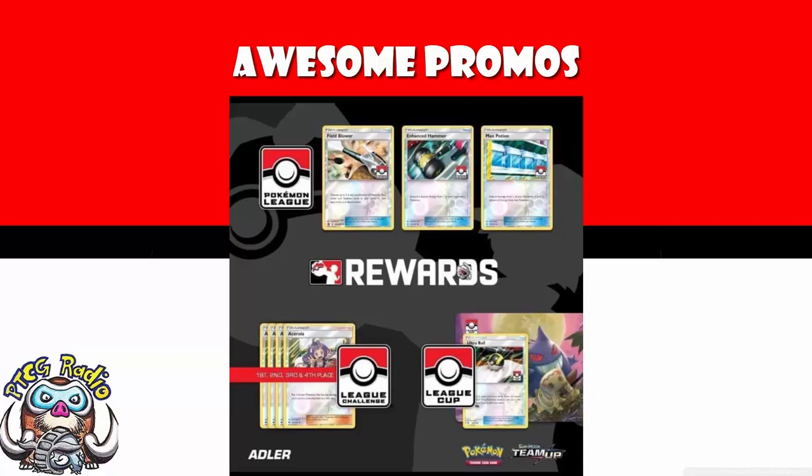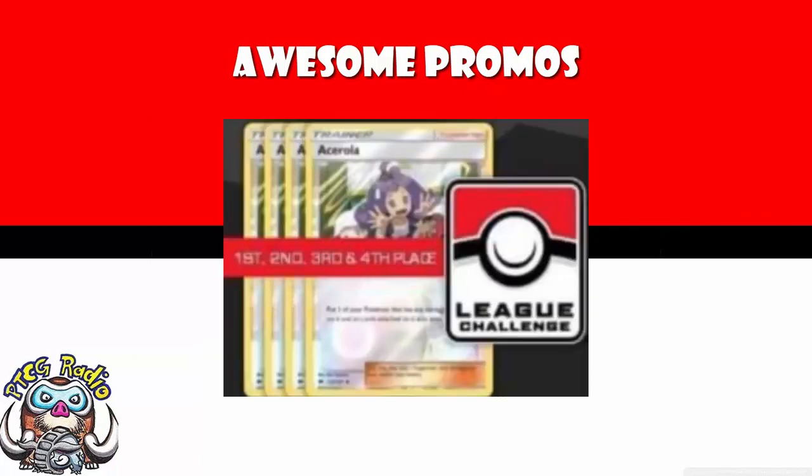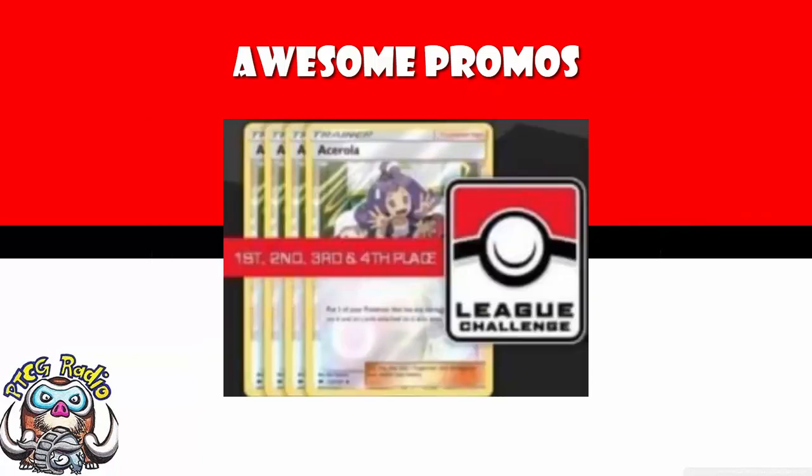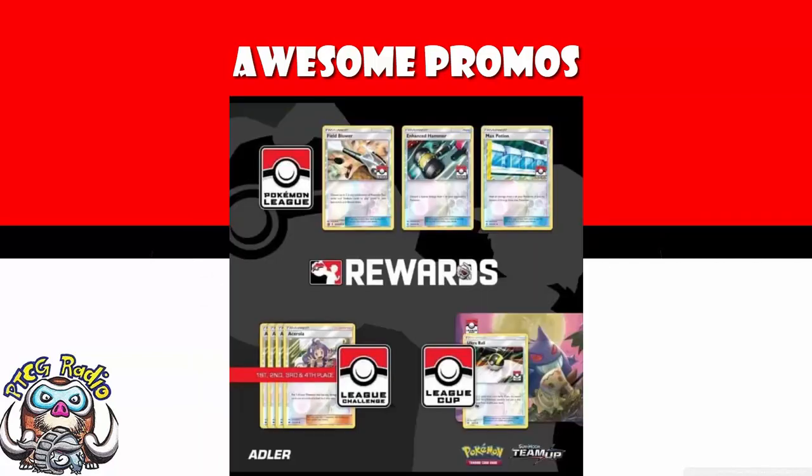So firstly, we've got the Pokémon League rewards, which are going to be Field Blower, Enhanced Hammer, and Max Potion. League Challenge is going to get Ace Roller, and League Cup is going to get Ultra Ball. Now, these are all alternate art cards — cards that we've had for a while — but they are really, really good.